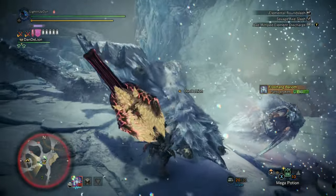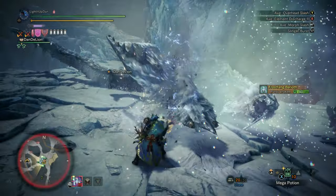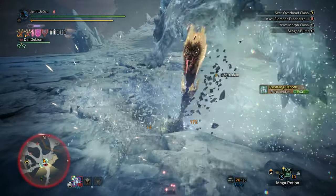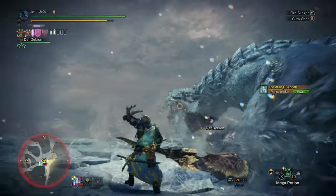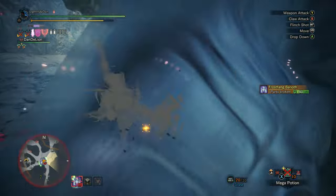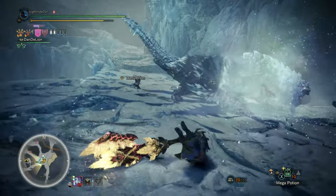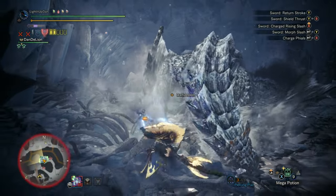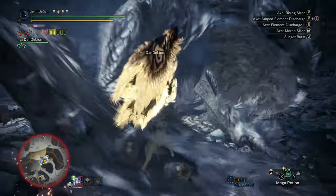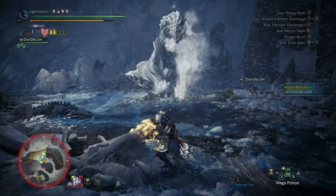If your Charge Blade has impact files, Artillery will benefit from that and increase the damage they do. If it has elemental files, the file damage goes completely off the elemental damage — so you can take elemental damage skills to increase that. Capacity Boost adds a sixth file regardless of which file type it is, which can be useful. Charge Blade has a really long sheathing animation, so Quick Sheath can be very helpful at two or even three levels. And if you like using Savage Axe, it does eat away sharpness, so anything that preserves that can be very helpful as well.